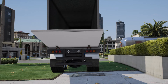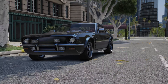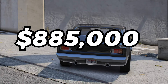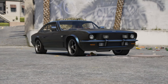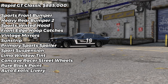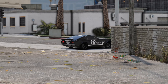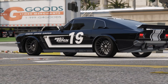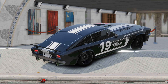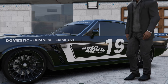Next up we have the Rapid GT Classic, which personally I would say looks a lot more like a muscle car, but it is in the sports classics category. You could purchase it for $885,000, and I really do like the look of it — plus it also has a bunch of awesome modifications you could toss on it. Here's a list of everything we put on, and I think it came out looking pretty damn clean. I really like how Rockstar releases classic versions of cars they've already put into the game, like the Turismo Classic, and the Cheetah Classic. I hope to see more of that in the future. The Rapid GT Classic is definitely beautiful — we're going to park this thing right next to the showcase vehicle.